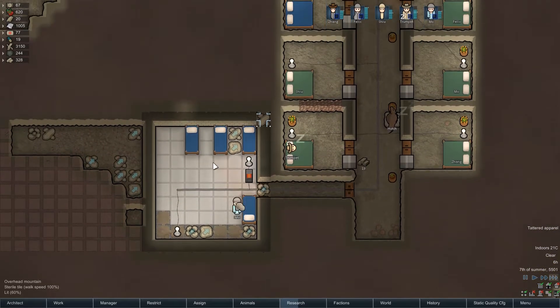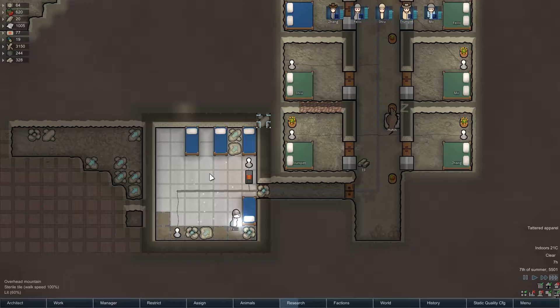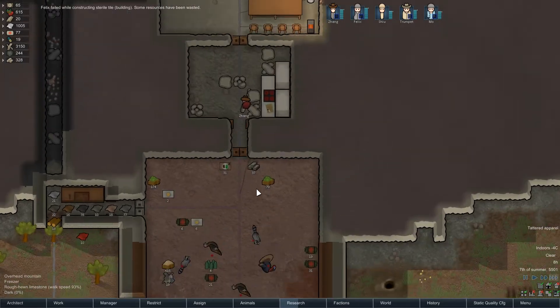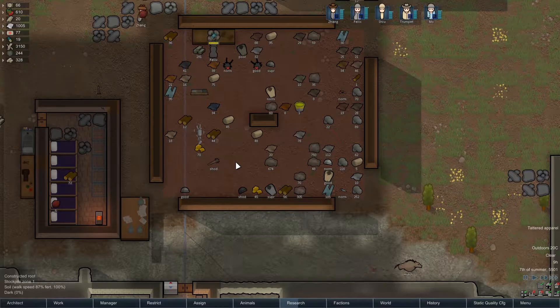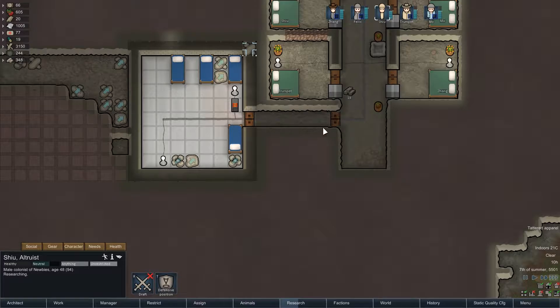Alright, we are looking good. And once we haul these blocks out of here, I think this is just going to be a better room for all our hospital stuff, even though I don't have actual hospital beds. Can't make those yet because I don't have enough medicine, and I can't make medicine because my medicine skill is too low on everybody.